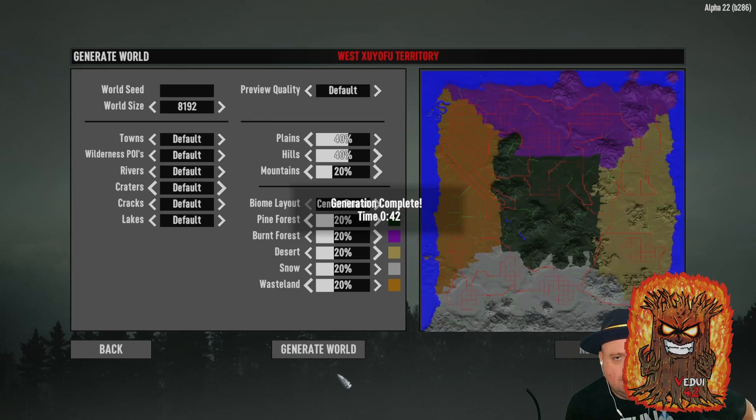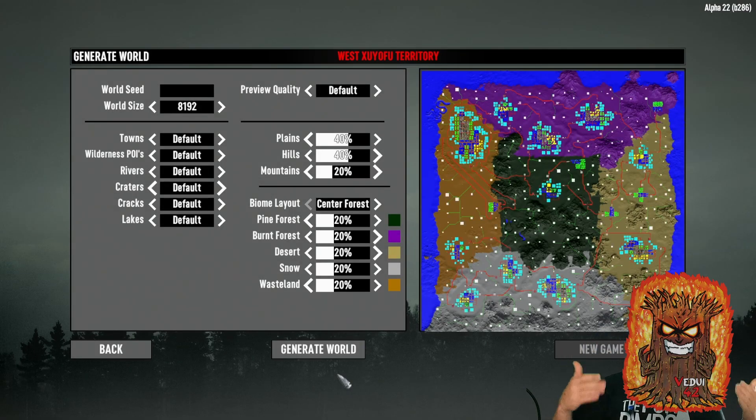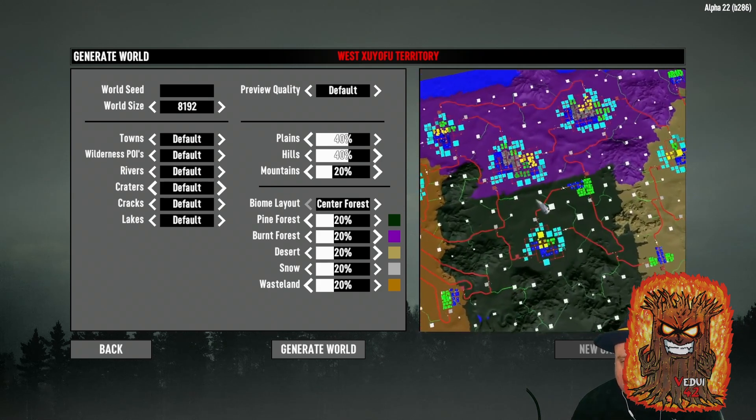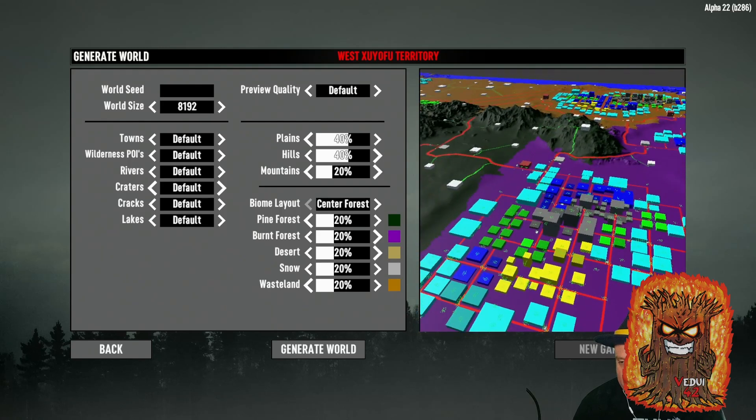Random gen has been improved with faster generation, and there's now a biome layout. Burnt Forest is back, and an 8K map can generate in 45 seconds depending on your system specs. There's more road smoothing and better POI placement for performance reasons, with more remnant POIs to give variety and provide better performance.